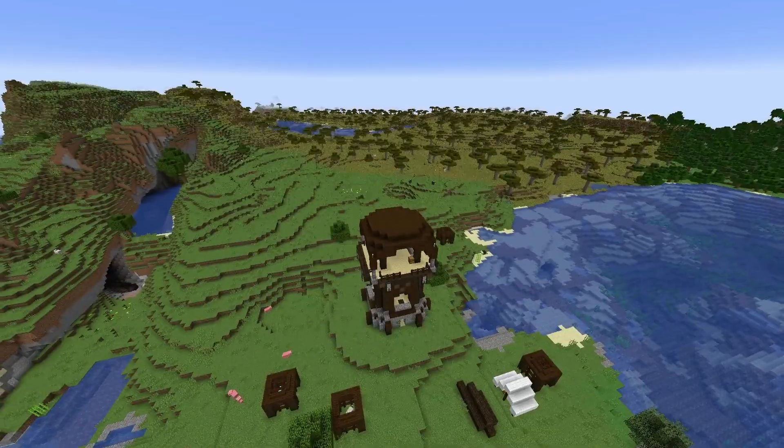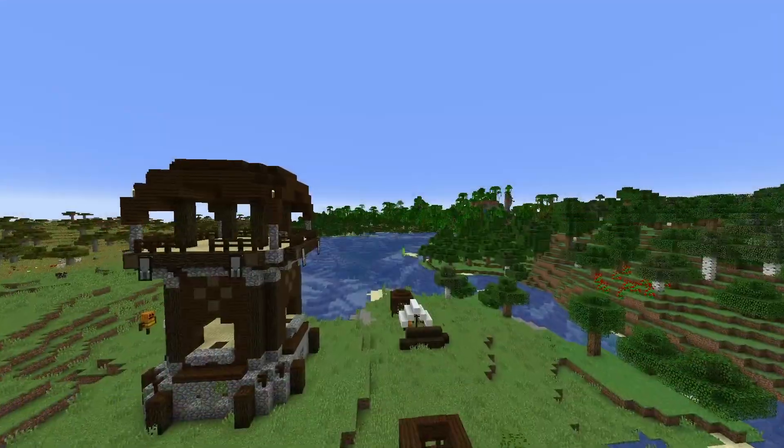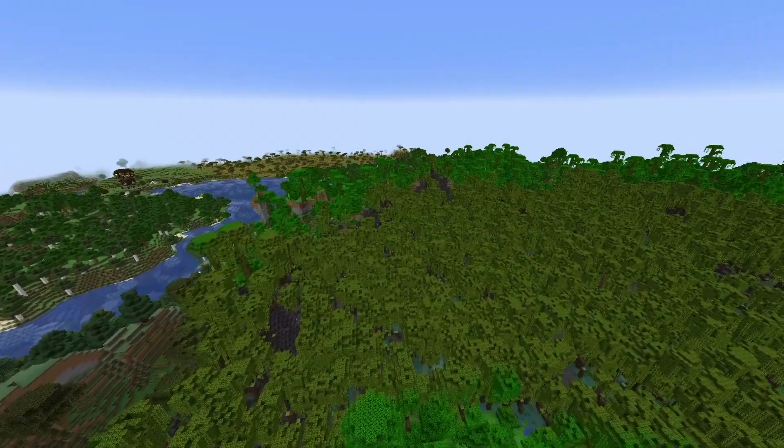And remember, smithing templates can be found in the chests in these quite often. Just past the Pillager Tower, we have got a big old jungle, with a mangrove swamp right at the edge of it — you can see the Pillager Tower is right there. So pretty much all of your overworld woods are readily available really close to spawn.